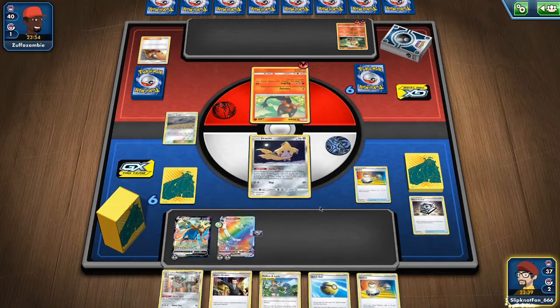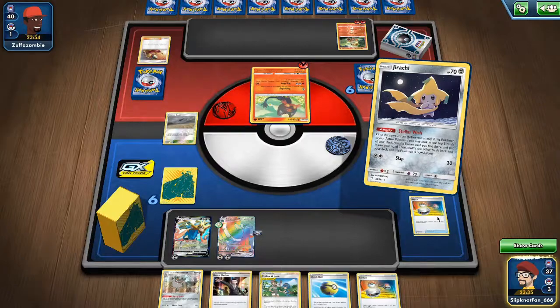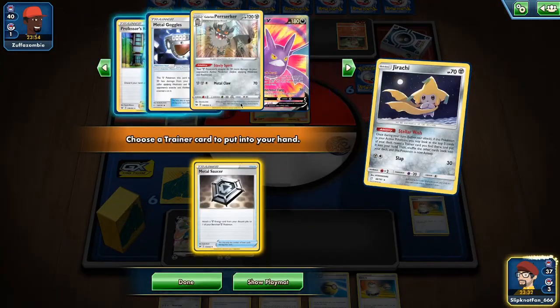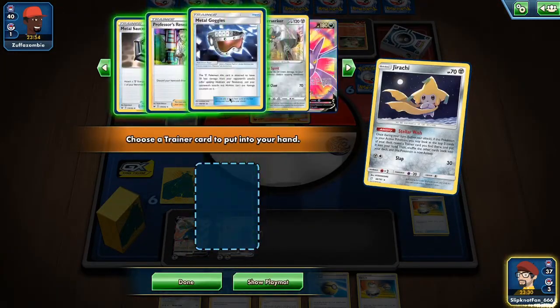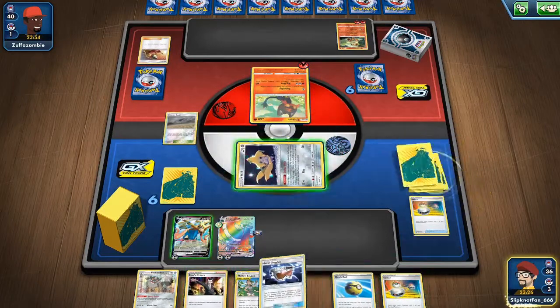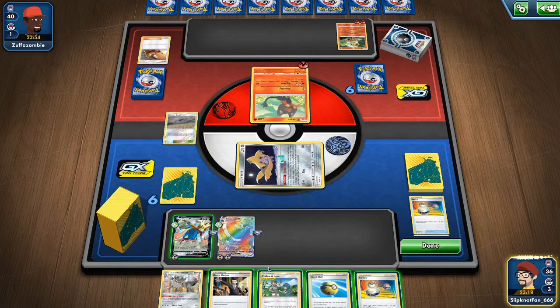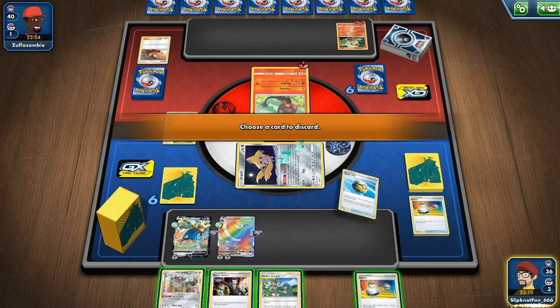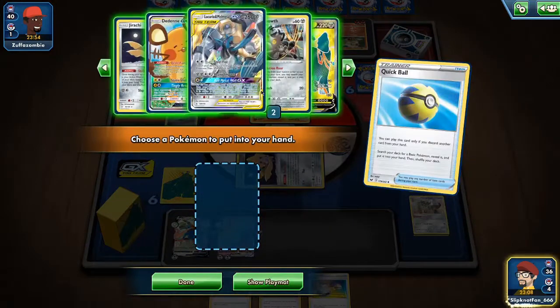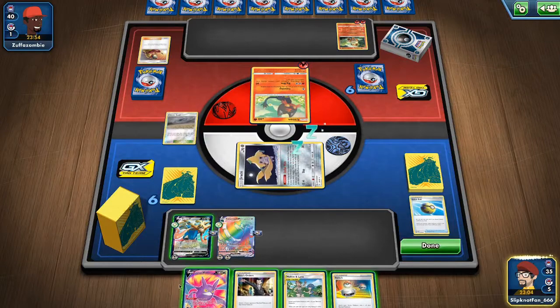What I'll do is use this to get a Metal Saucer. But I don't have any Pokemon on the bench to attach to. I guess I don't have any of those things then. I'm going to discard this Berserker to use the Crobat.